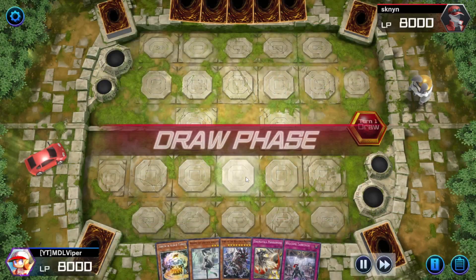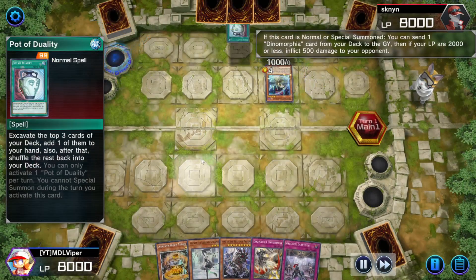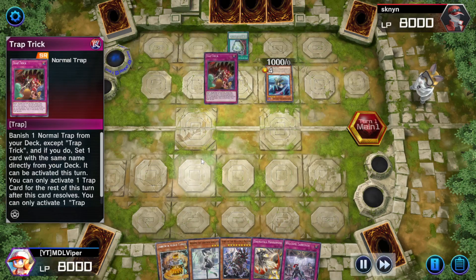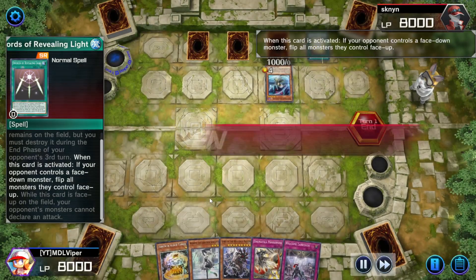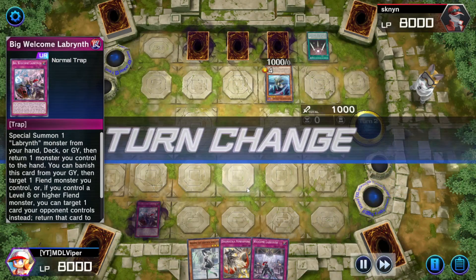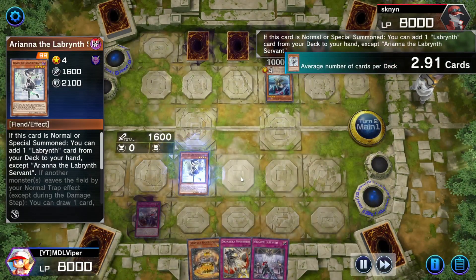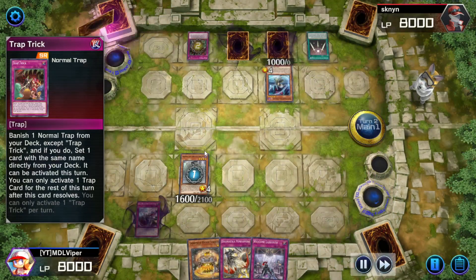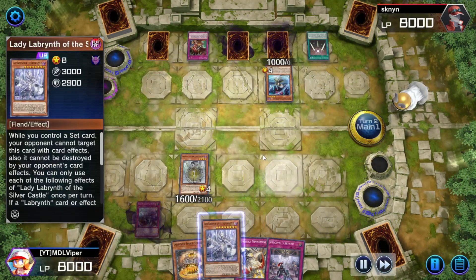Let us know what you think of the new cards. Dino Morphia versus Labyrinth — one trap deck versus another, let's see how it goes. I don't know why he's got Swords, that doesn't really make much sense. I don't know why he uses Trap Trick here — it leaves the other two of his back row unusable. Whatever.